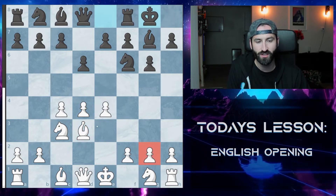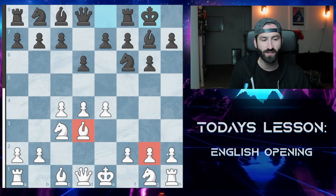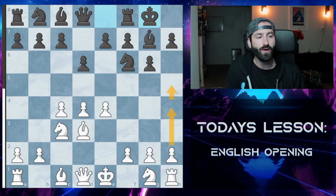And instead of fianchettoing on G2, you go over to D3 and really look to attack the kingside as much as possible, looking to possibly go up to H4, H5, and from there just playing what your opponent is giving you.